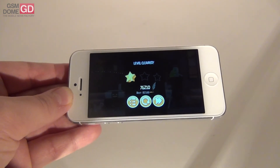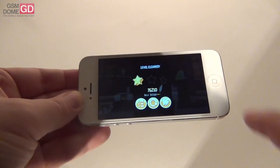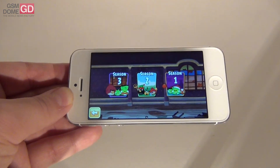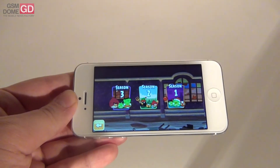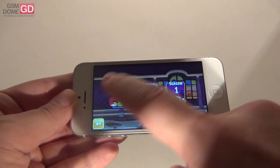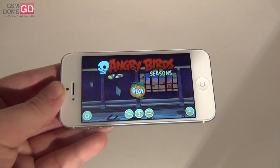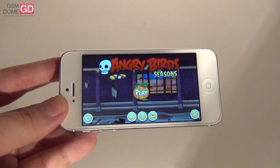OK guys, this is Angry Birds Seasons: the Halloween release called Haunted Hogs. It costs 99 cents and is very easy to finish — I finished it in an hour. We give it a grade of 8 out of 10, tested on the iPhone 5. Expect a full review of the iPhone 5 to come soon. Ghost bricks, Frankensteins, angry birds, green pigs, creepy music, and a creepy haunted mansion — 8 out of 10 from gsmdome.com. Hope you liked the review; we'll be back with more soon. Bye bye!